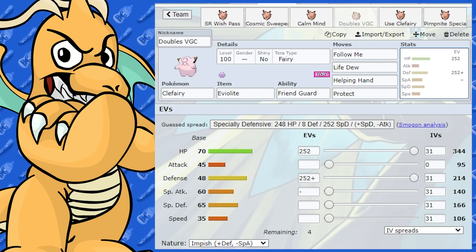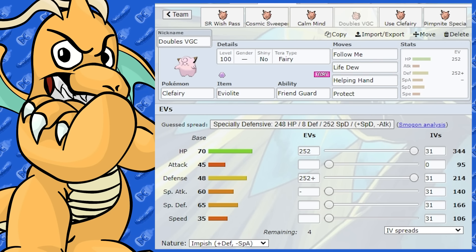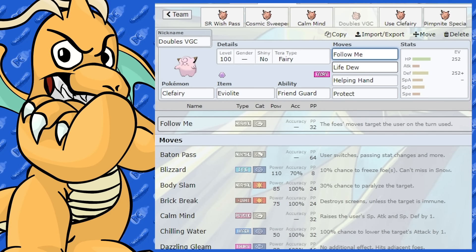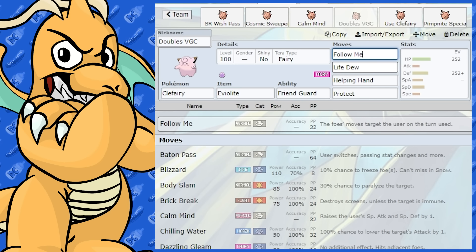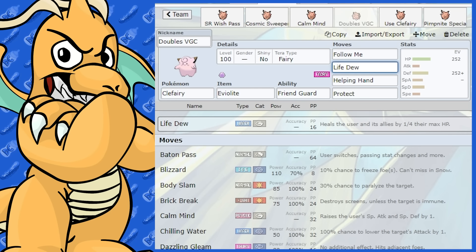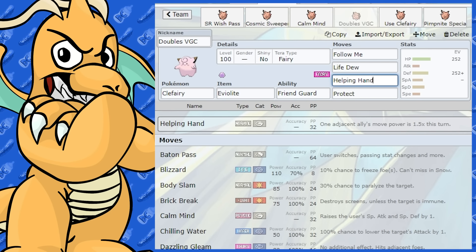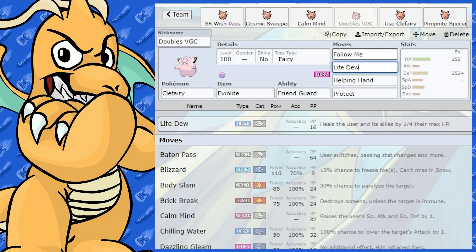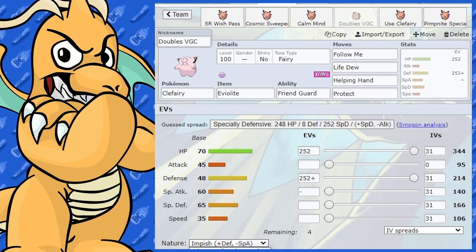Since Clefairy is that kind of support Pokémon, you can run it as fully support. The main move is Follow Me to redirect attacks. I did notice that Clefairy doesn't have Softboiled anymore — it had it last generation. It still has Life Dew though, which heals the user and nearby allies, so that's okay on there. We've got Helping Hand to boost ally move power by 1.5 that turn, and Protect as well. The EV spread is Max HP and Max Defense with Bold Nature — the best way to run it.